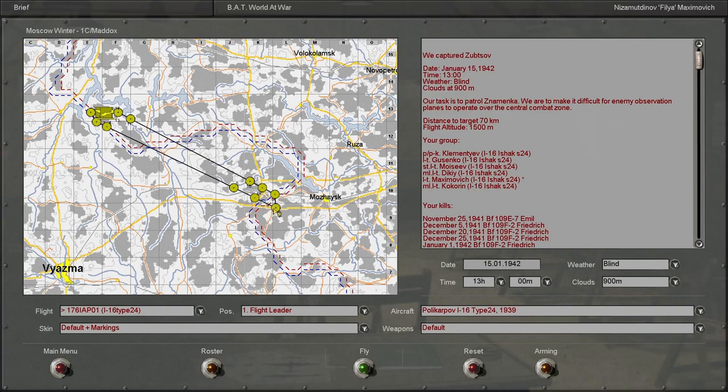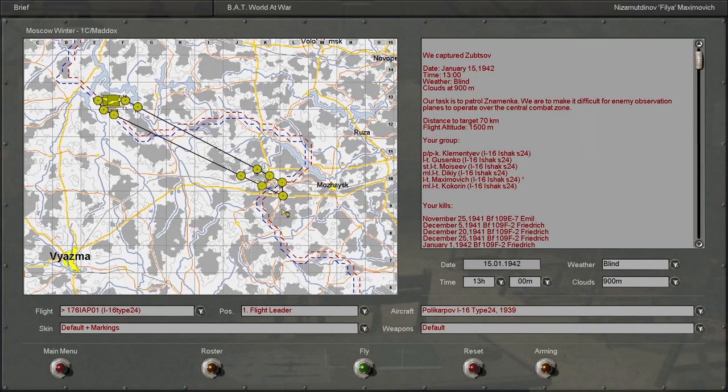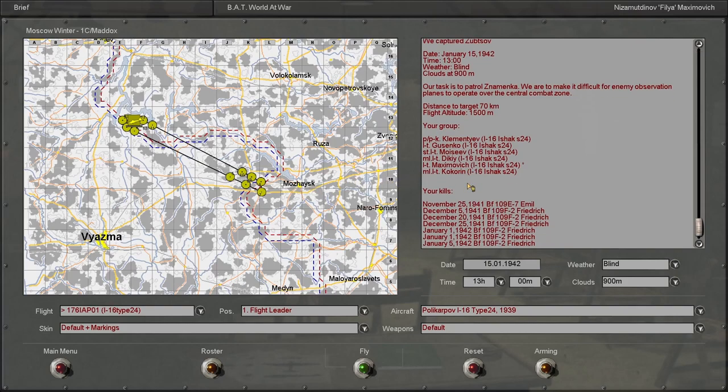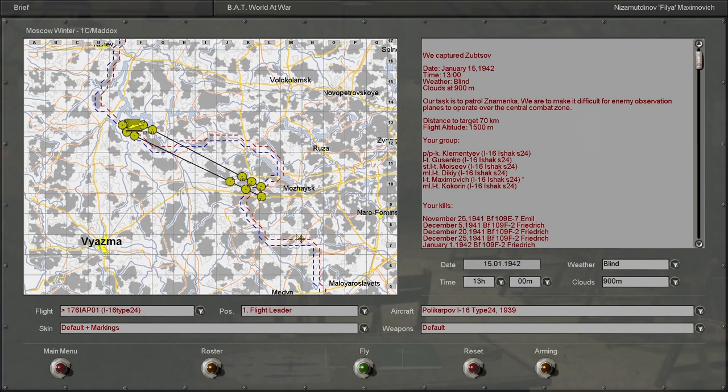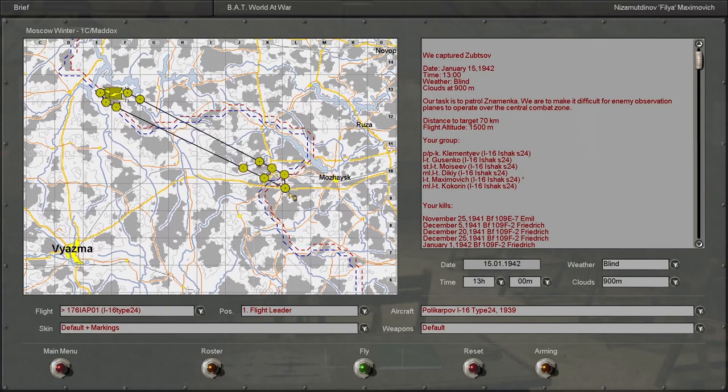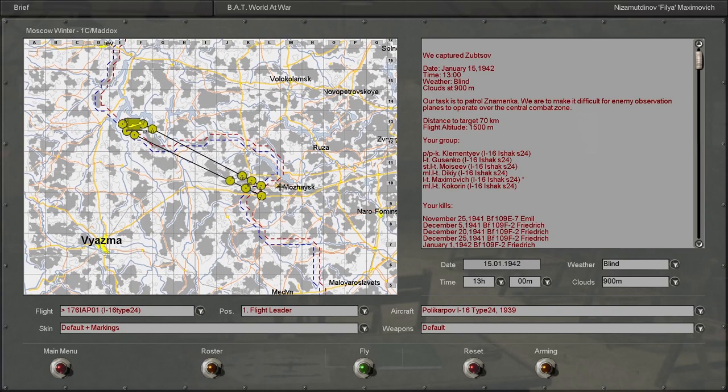But this is a little different. The weather's going to be bad — tons of clouds are going to be in the air this time. Could pose a problem, but it could set up some interesting dogfight scenarios if I'm surprised. The front line is moving, so I don't know how much is left in the Battle for Moscow campaign, but it's got to be coming close to an end. Probably sometime in February — only a couple more missions.